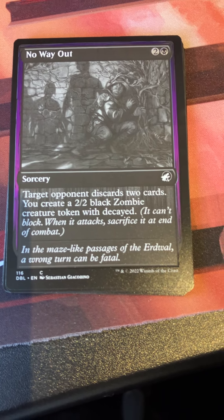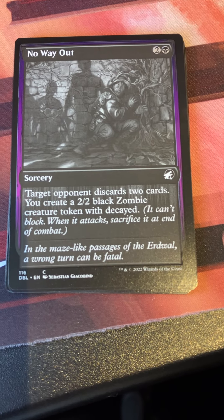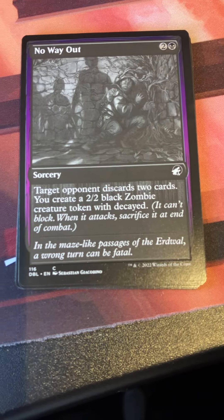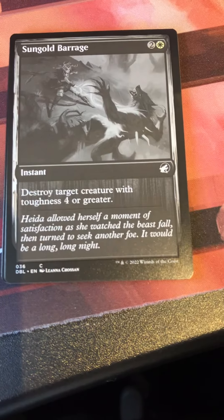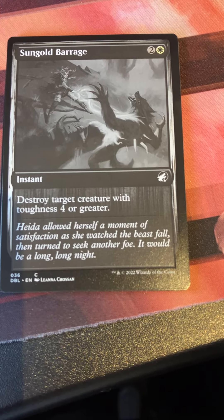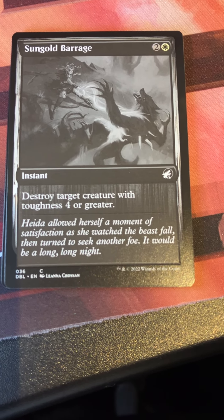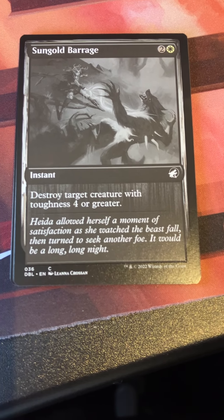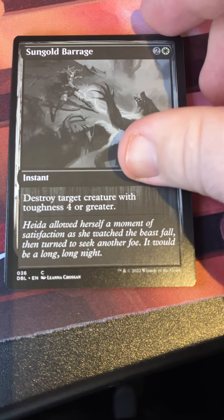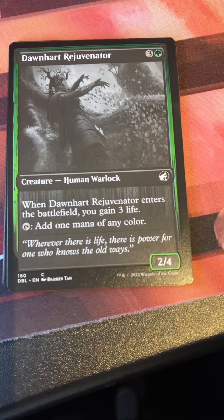No Way Out — classic Innistrad horror. Two and a black for a sorcery: target opponent discards two cards and you create a 2/2 black zombie token with decayed. It's mind rot with a little extra benefit. Sun Gilded Barrage — two and a white instant, destroy target creature with toughness four or greater. I've played Vanquish the Weak in limited before; this one's got to be at least a little bit better by one mana.